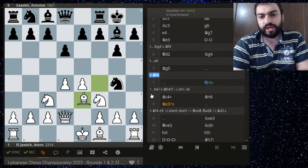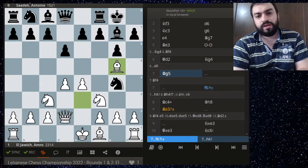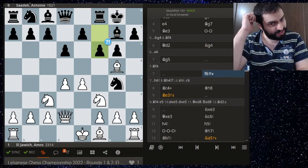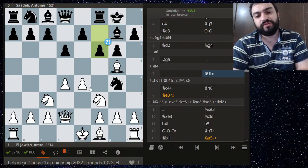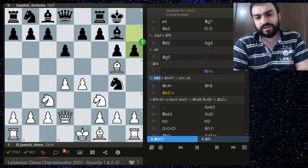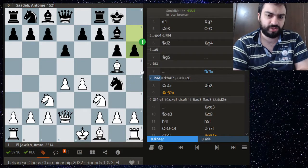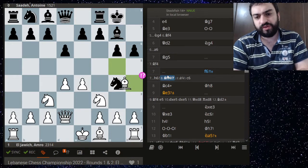Now a big inaccuracy: f6. F6 does have the added benefit of enabling e5 later, but it's just too weakening, and Amer immediately exploits that. Instead, better was h6, and after bishop h4 — which Amer probably would have played, as I saw he was basically avoiding the f4 square — bishop h4 is an interesting move, and after c6, b5, black has some chances to drum up counterplay.